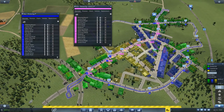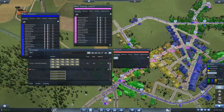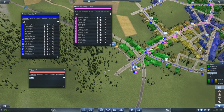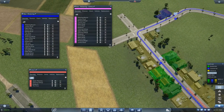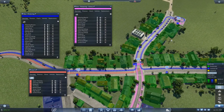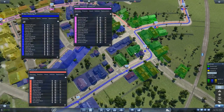We can also add an opposite direction just to cover everything. Let's make a new line — start over at this station. Let's start at this station and go through in the opposite direction. There we go, exactly. And now at least we cover both directions.